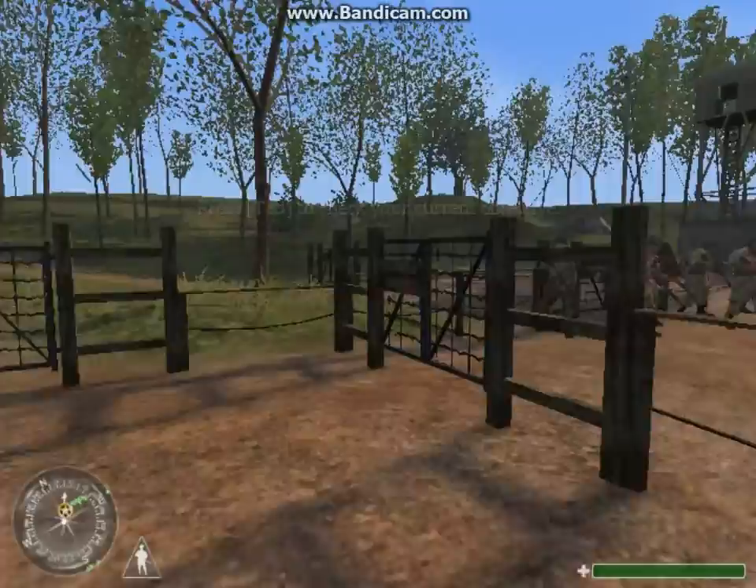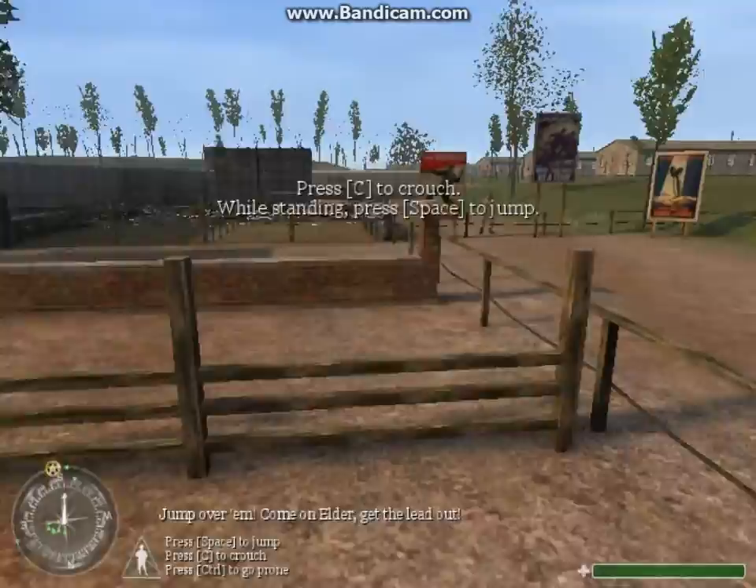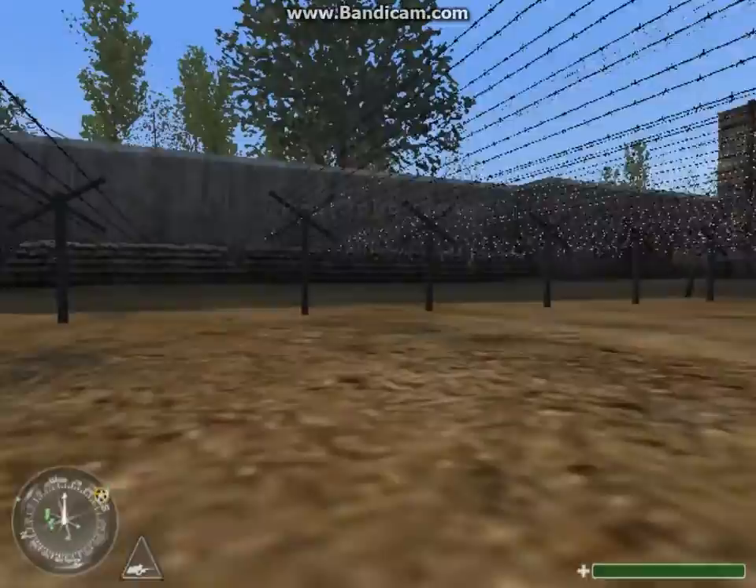Martin, let's see it. Jump over the obstacles — come on, get moving. Not bad. Now hit the dirt and crawl forward under the barbed wire. You know, there's actually an Easter egg in this. Sergeant, fire up those machine guns!